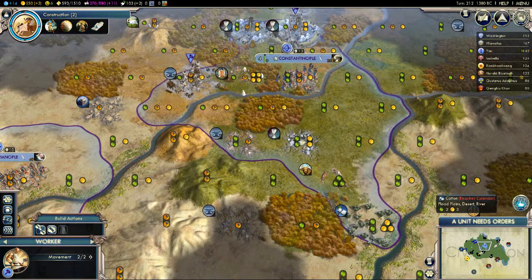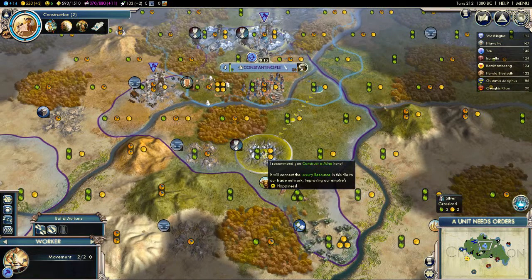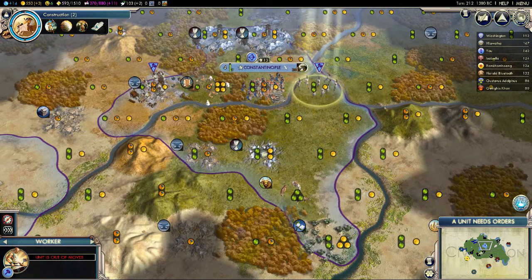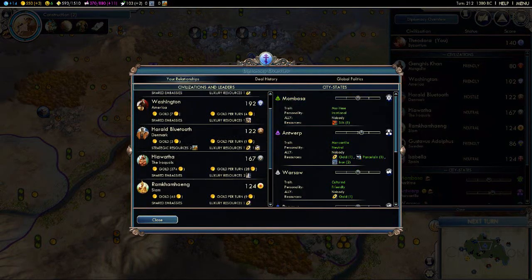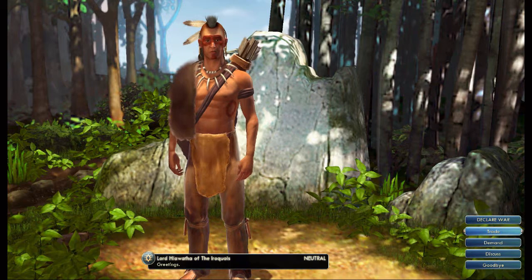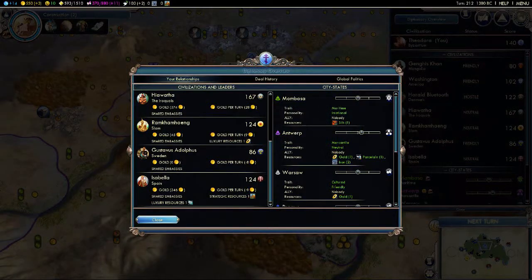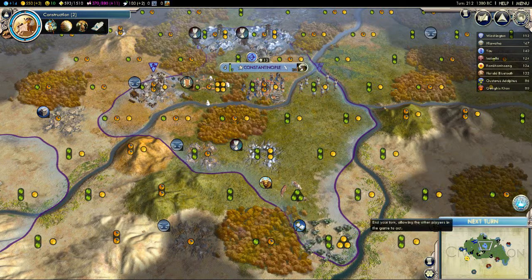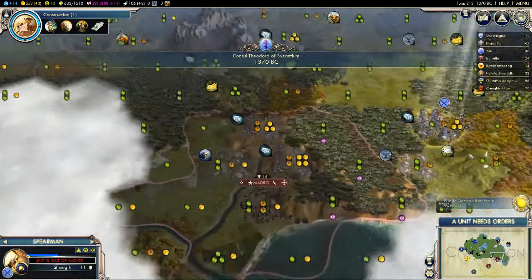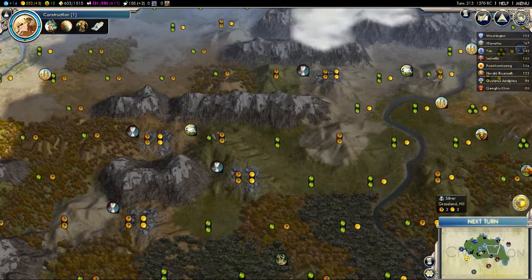I need Calendar to get cotton — I don't have that available yet. So what I'm going to do is improve the third silver around me so I can sell it off. Only Hiawatha and Isabella have any money right now. Hiawatha has salt, so I'm going to swap him silver for salt — that's a good deal for both of us. So now I really don't have to worry about happiness being a problem. I'm hoping Isabella will have some cash by the time I get the third silver improved.